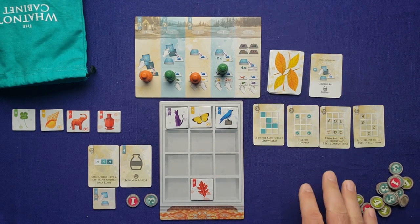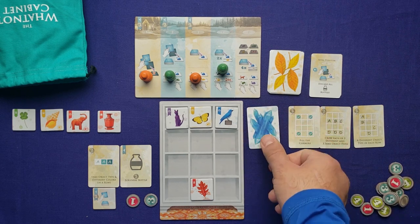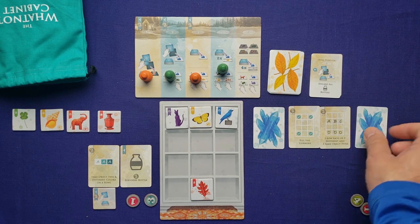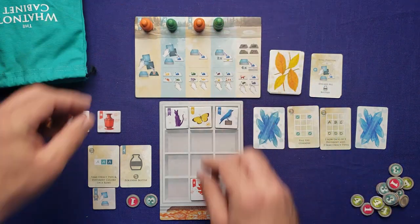It's the end of round one, so I flip over two of the scoring cards — the ones I don't think I'll complete. I think I can complete both of the remaining ones next turn. Then I move all the pawns straight up to start the new turn order.